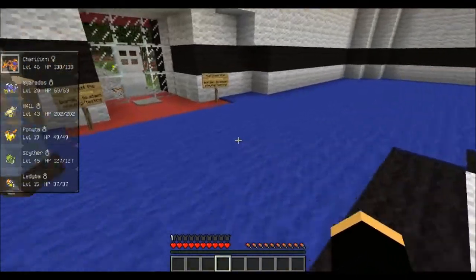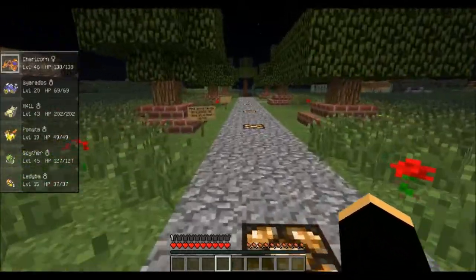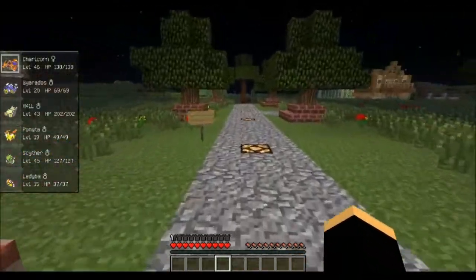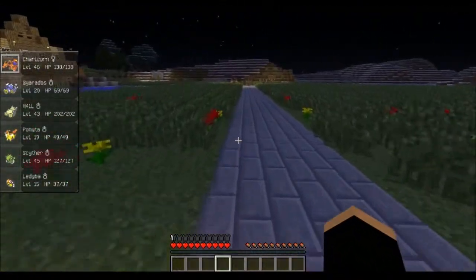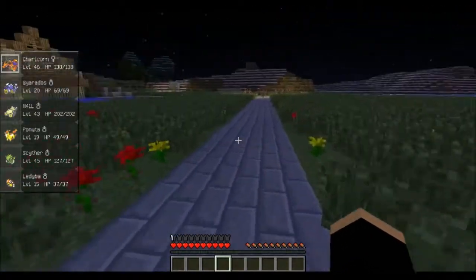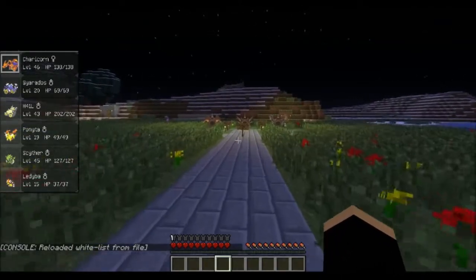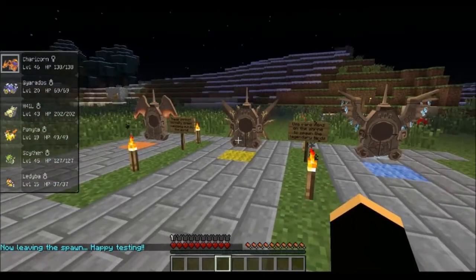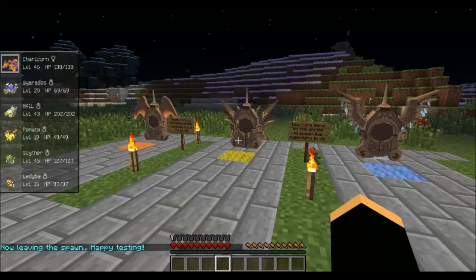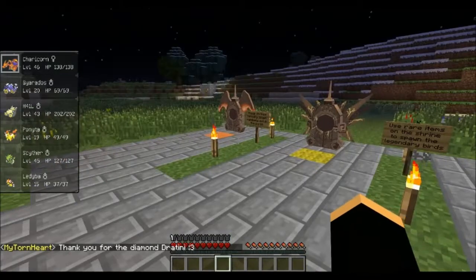I'm going to go outside and show you guys where we have placed the bird shrines. Normally they're placed randomly around the world and you have to find them, which is kind of like a huge achievement. You get to spawn a legendary if you have an orb full — you combine an orb and a stone, then you fight Pokemon and I think you have to defeat around 350-ish. Then you come here and put your filled orb in the appropriate shrine and you get to spawn a legendary.